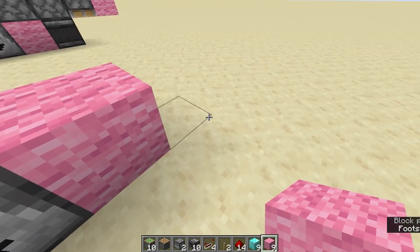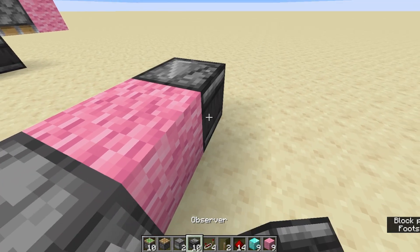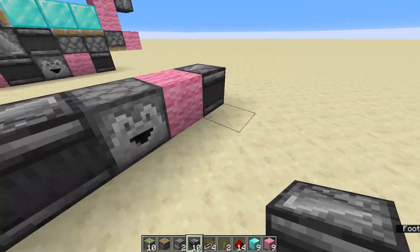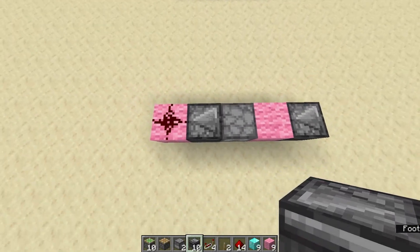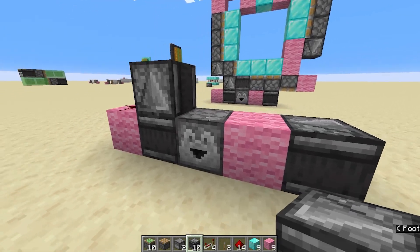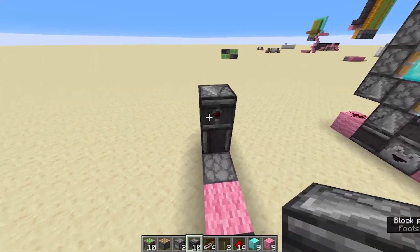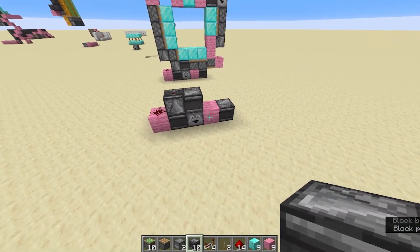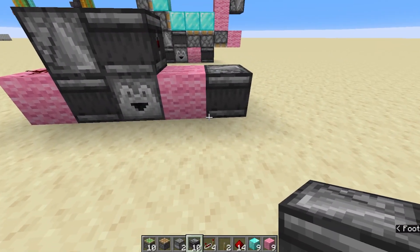Next, we are going to put some wool with another observer facing the same direction — that's the bottom layer done, easy as that. Next, we want an observer facing up on top of our first observer, and then we want an observer facing the opposite direction to the ones on the bottom.